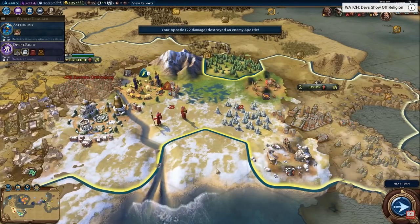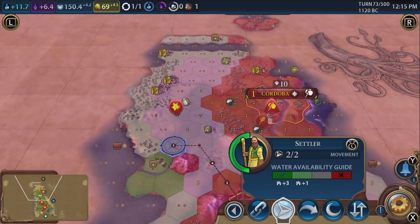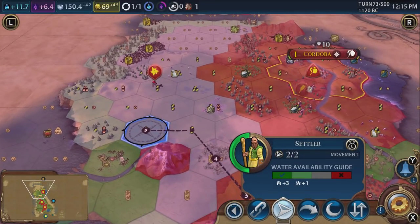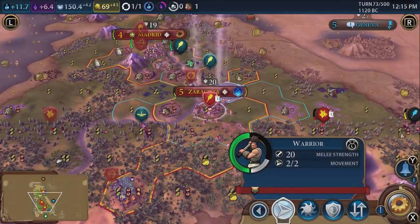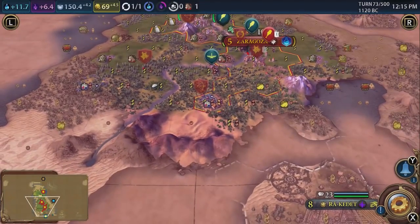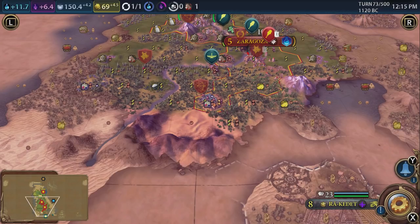So there you have it — the key points of Civilization 6 explained as concisely as possible. There's much more that could be covered, like diplomacy and other victory types, but this covers the essentials. If you've enjoyed this and want to see more — such as the Rise and Fall and Gathering Storm overviews before release on November 22nd, or a Q&A video on questions like keyboard compatibility — make sure to hit like and subscribe so you don't miss them.